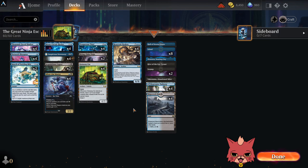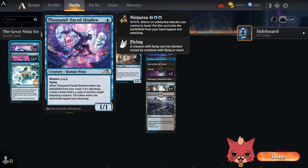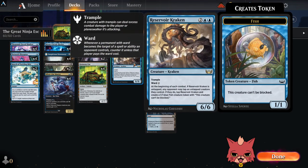A card that might not be expected here: Reservoir Kraken. Four drop, 6/6, trample, ward two. This is an aggressive creature — a top-end for an aggro deck — but all we ever see it in is midrange builds, and I'm shocked by that. Now that I'm playing an aggro deck with blue, I had to try it. If the opponent can't tap it down, this is nasty. But if they do tap it down, you get little fish tokens that can't be blocked. You can ninjutsu with them, crew up Getaway Car with them, and it pairs amazingly here.